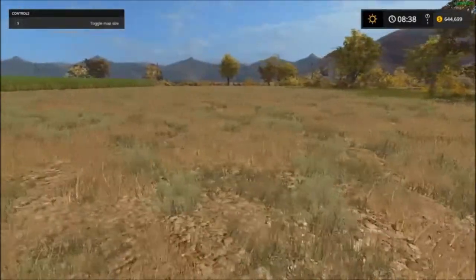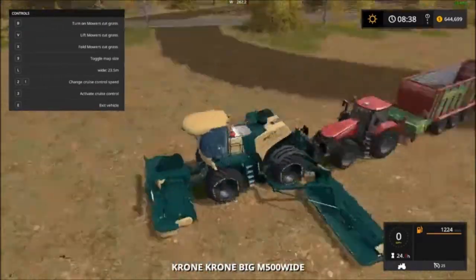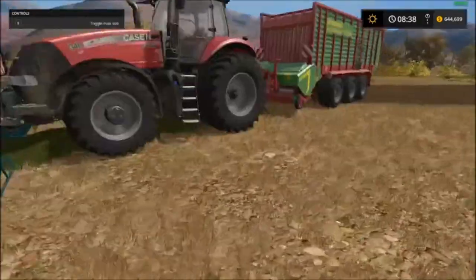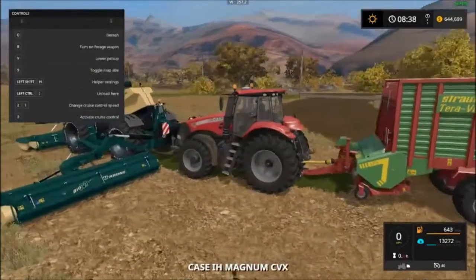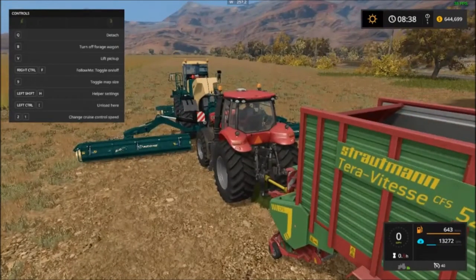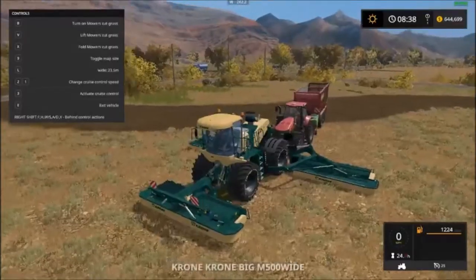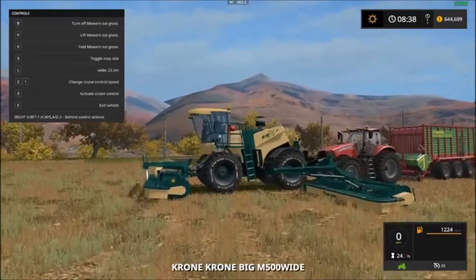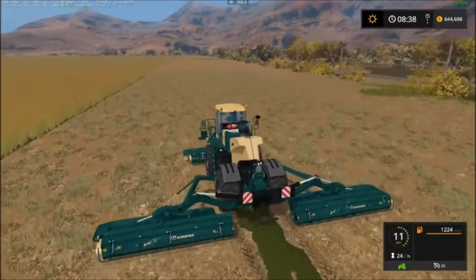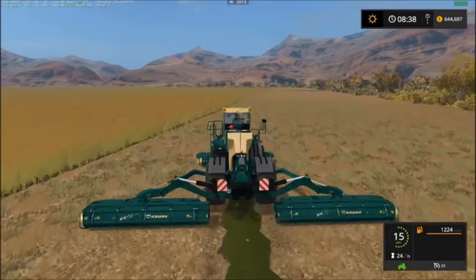This grass here doesn't look like much but you can mow it. I have been mowing here. Let's just do a little mowing so I can show you what it looks like — it looks like it won't do it, but it does. Lower that, turn on my Follow Me mod. We'll mow a little bit just to show you what it looks like. You don't own this field, but it allows you to mow close to it.